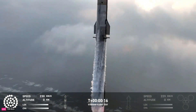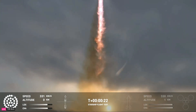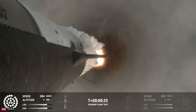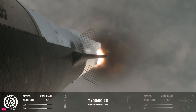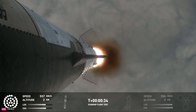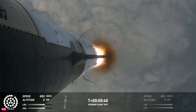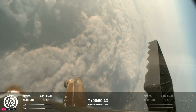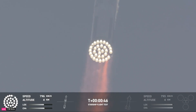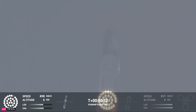Vehicle is pitching downrange. 30 seconds into flight, the rumbles are still building here in the Raptor's Nest. We're seeing 32 out of 33 engines lit on the Super Heavy right now. Coming up shortly is going to be Max-Q, that maximum aerodynamic pressure as we go uphill on the vehicle. Max-Q.